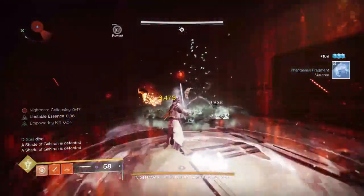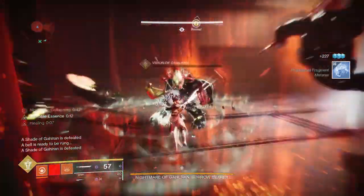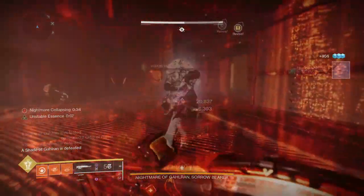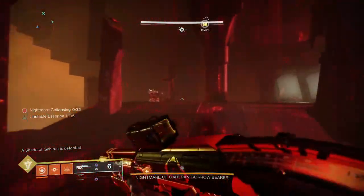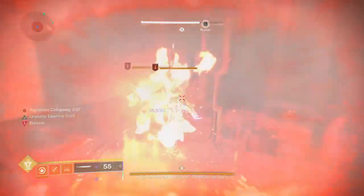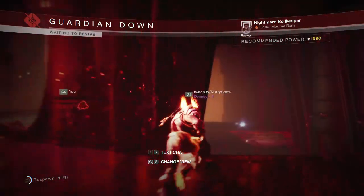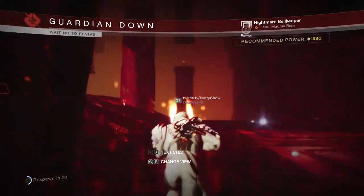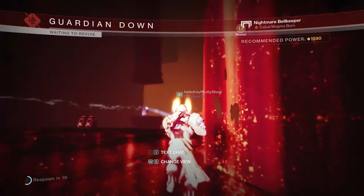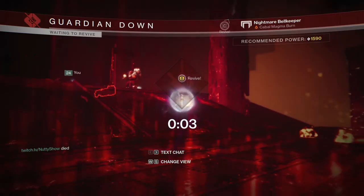Essentially, if you are able to just get to the damage phase, you're good to go. Since we're going to have infinite damage phases and infinite time to do damage, what we do is when we first clear out all of our shades and come out the doors, we literally clear out all the ads — all the Scions, all the Legionnaires — because once you kill all of them and execute the glitch properly, there are not going to be any more enemies to spawn. You're just going to be worrying about Gahlran. We came out the doors, took care of all the ads, all the Scions, the Bell Keepers — the whole kit and caboodle — to literally only have to focus on Gahlran.